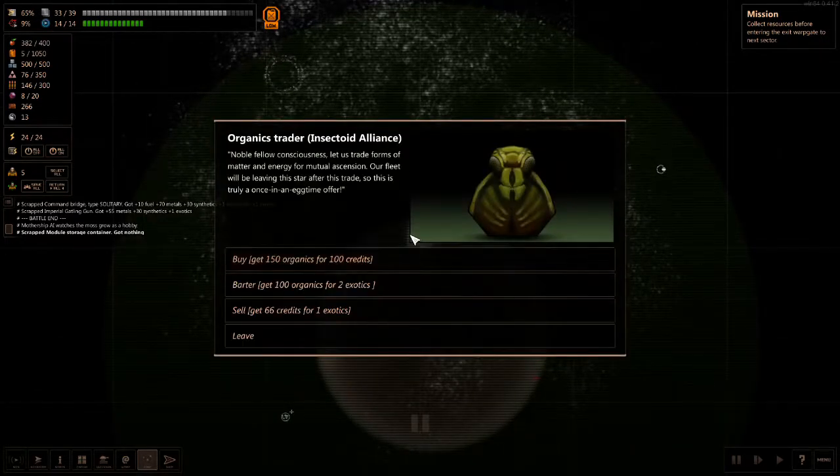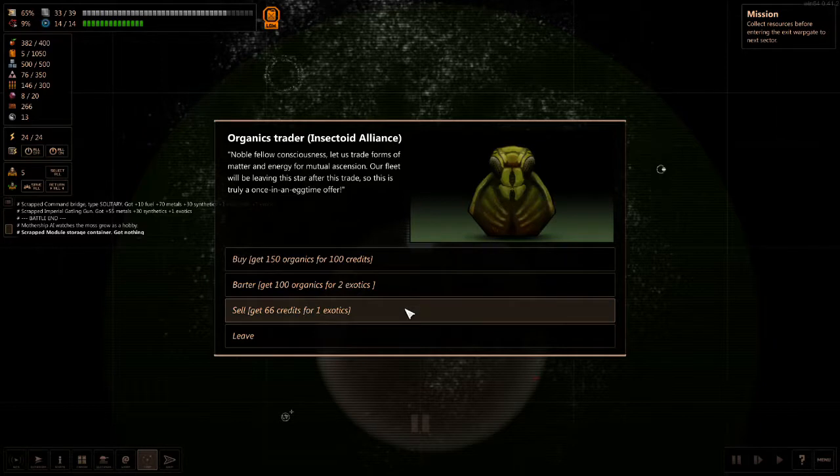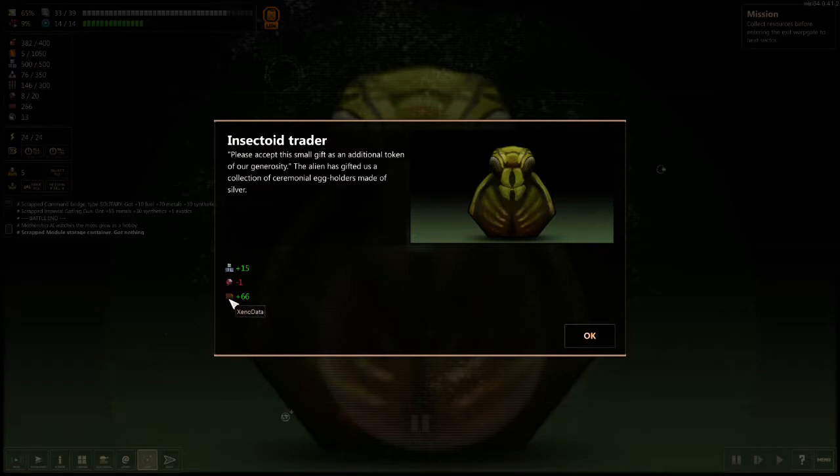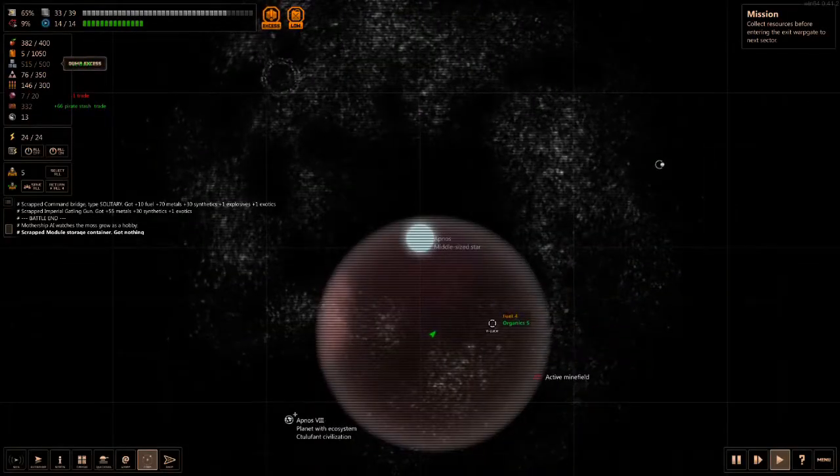Organic traders. I'm going to get credits by selling my exhaust because I've got a lot of it, and they give us a little gift of metals. So they give us some ceremonial egg holders — lovely.